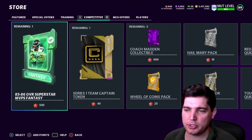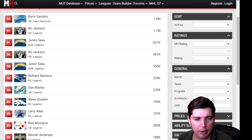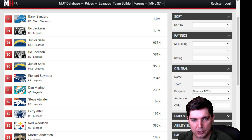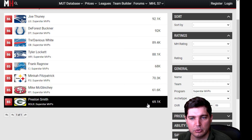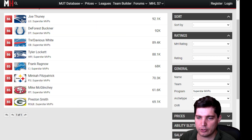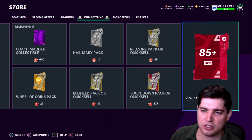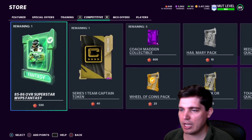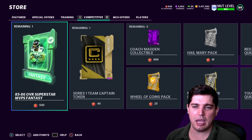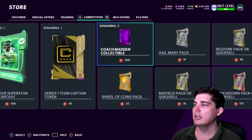There's an 85 to 86 overall Superstar MVP fantasy pack option. I'll bring you over to Mudhead — go to Program, Superstar MVPs, overall 85 to 86, and see what we get. At maximum you get 92, minimum around 61, for 500 trophies. I'd rather have the 85-plus because it can go over 86 — potentially a 90, maybe even a limited-time card. The Series 1 Team Captain Tokens option is a huge waste — don't do that, do the solos instead. Don't waste your trophies on that.